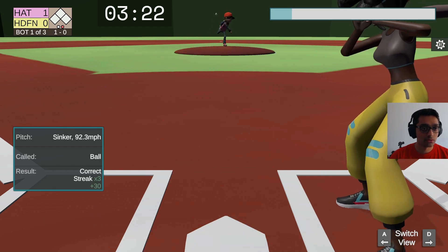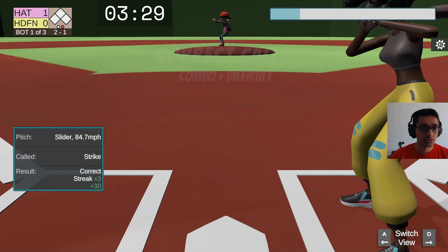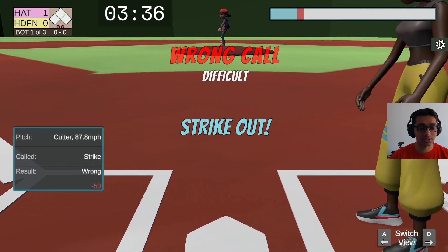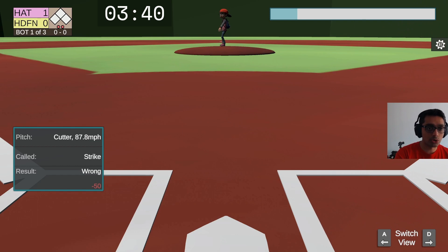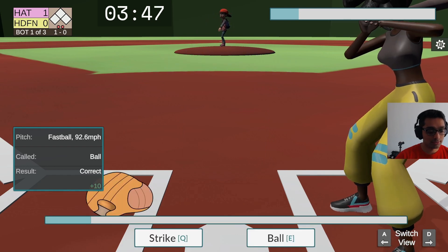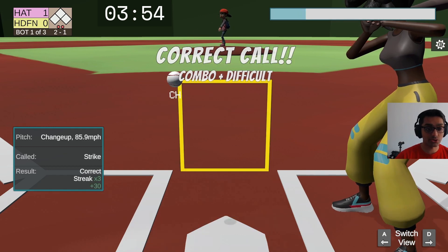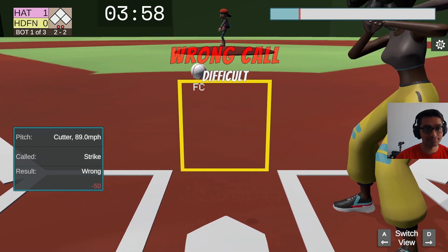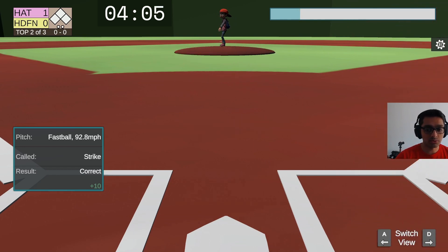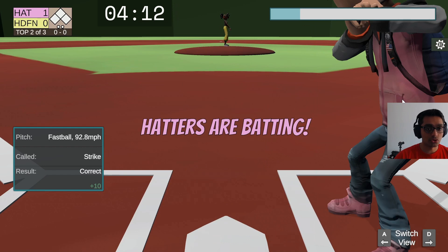Ball. Ball. Strike. That's a strike. We just need another strike — is that a strike? I think so. Wrong call, but that's okay; as long as it's not in a combo, it doesn't hurt too much. That's too clearly a ball. Strike — it is actually a strike. Strike, close enough. Strike — the inning's over. We've actually improved our accuracy, but that overturned call really hurt us, so we're in a pretty dangerous position.